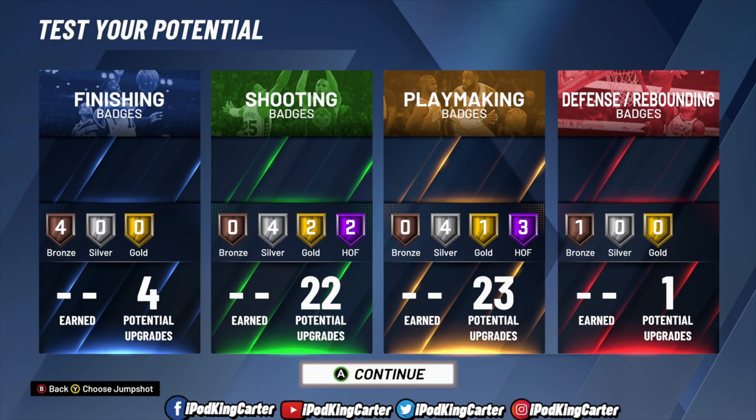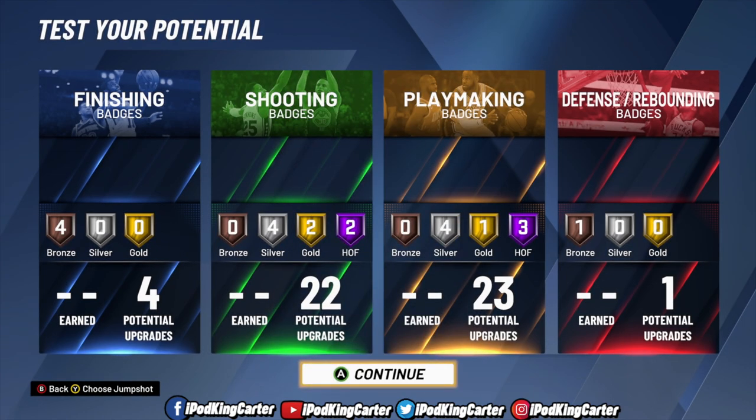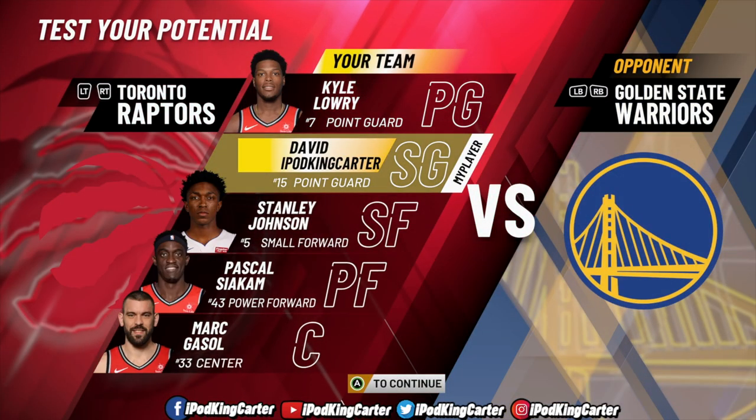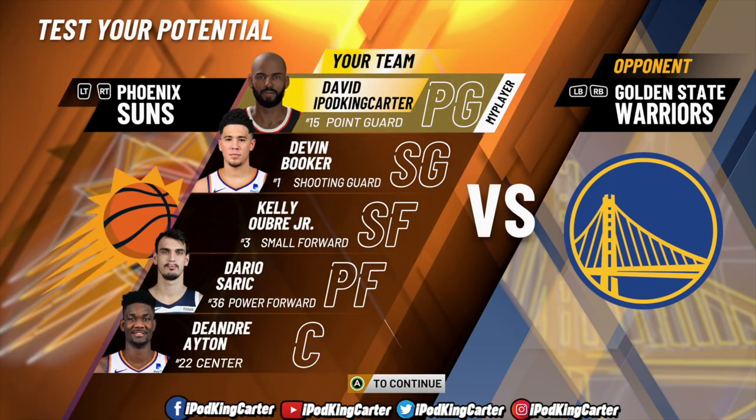Right now I have four bronze finishing badges. I only have four upgrades, so acrobat, contact finisher, and relentless finisher will help me at the park even if they won't help in rec or pro-am. For shooting badges I have two Hall of Fame, two gold, and two silver potential upgrades — but since my build isn't a pure build, I shouldn't be stacking five or six Hall of Fame shooting badges like a pure lock would have in last year's game.